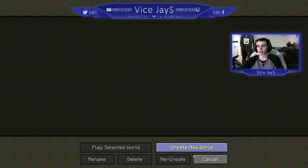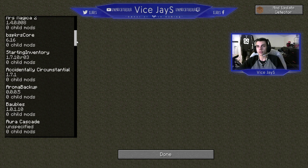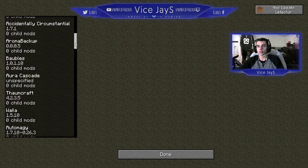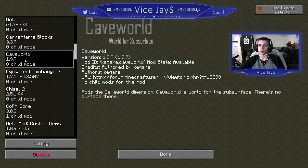This world we're just going to completely delete. Cave Road and Equivalent Exchange 3 — I'll get into both. Cave Road is basically where we spawn. We go through a portal in the beginning and go into this dimension called Cave Road. Cave Road is a world for the subsurface — there's no surface there. I don't really know what that means.